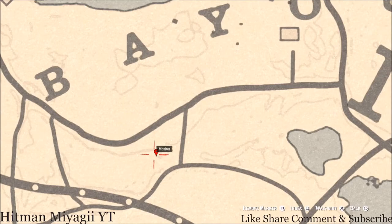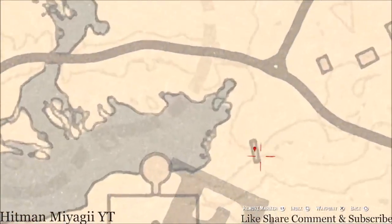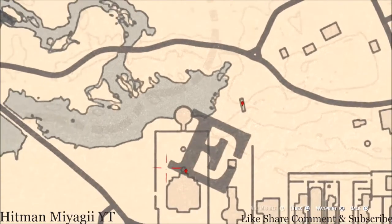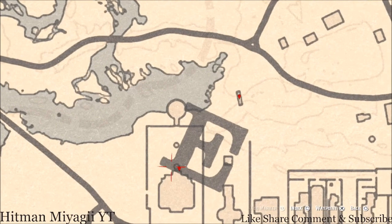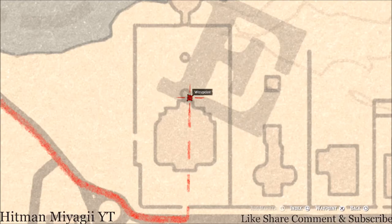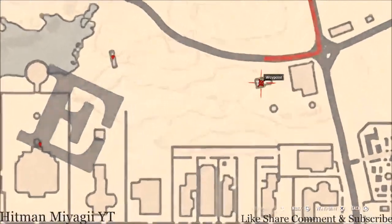Let's go over to our next marker which is underneath this bridge — go underneath it with your metal detector and you guys will get another random coin. Let's go over to our next item which is right at the back of this mansion. There's a bench here where the marker is — right here on this bench you guys will find a family heirloom. This family heirloom is an Ebony Hairbrush, so don't forget to get that.